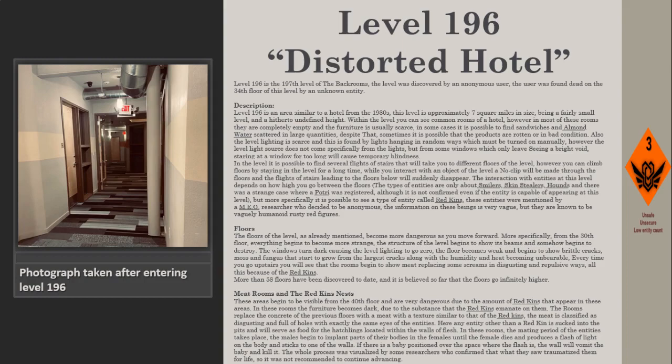More than 58 floors have been discovered to date, and it is believed the floors go infinitely higher. Meat rooms and red king nests begin to appear from the 40th floor and are very dangerous due to the high number of red kings present. In these rooms, furniture becomes dark from a substance the red kings emanate. The concrete of previous floors is replaced with a meat-like material with a texture similar to the red kings themselves — classified as disgusting, full of holes, with eyes identical to those of the entities.